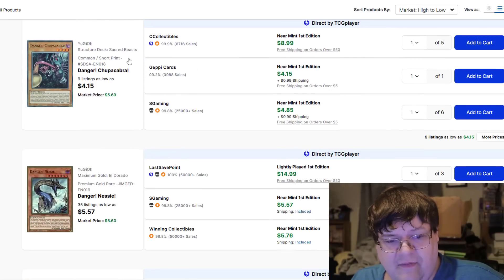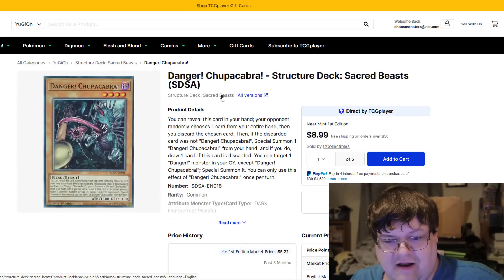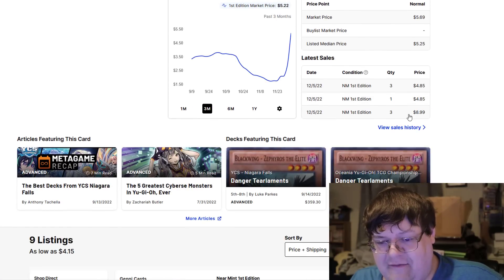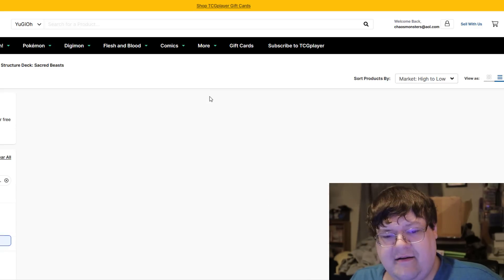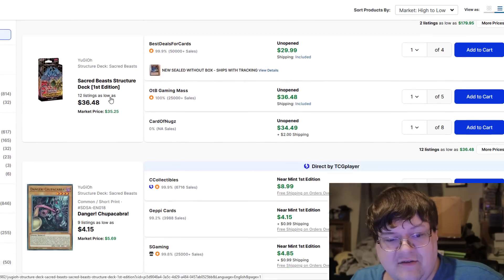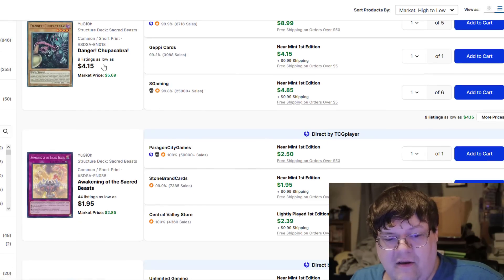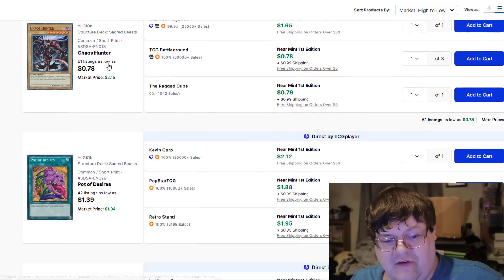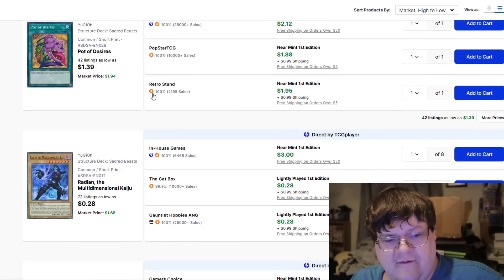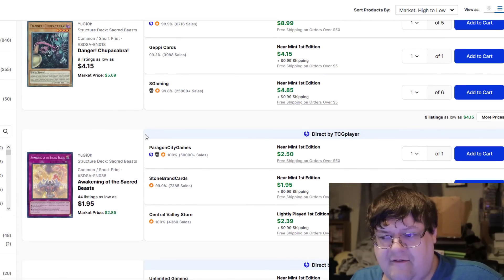The real one I wanted to point out is Chupacabra from the Sacred Beast Structure Deck — it's now $5. Has this officially made the Sacred Beast Structure Deck worth money? $5 for a common Chupacabra. These Structure Decks are officially $37 now, and people said the Sacred Beast Structure Deck wasn't worth it years later. Awakening of the Sacred Beast is a $3 card. Fallen Paradise is $1 to $2. Chaos Hunter is going up. Paw Desires are $2. If you bought Sacred Beast Structure Decks, you just made out like a literal bandit.